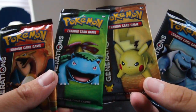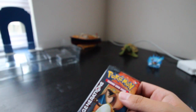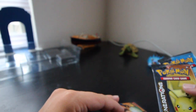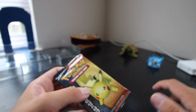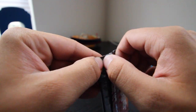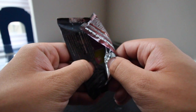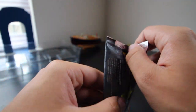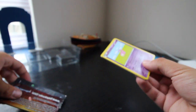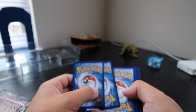The four packs all have the starter evolutions on them, as well as Pikachu, who's also a starter because I played Pokémon Yellow. So we'll go ahead and open up the Pikachu pack first. Compared to my last videos, these are a lot easier to open than some of those base set boosters, but at the same time so easy to destroy.